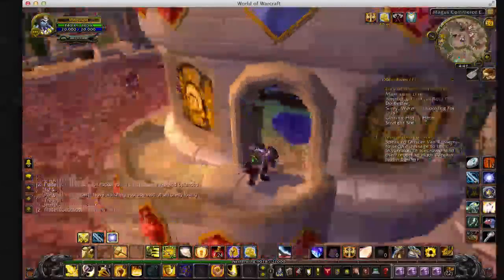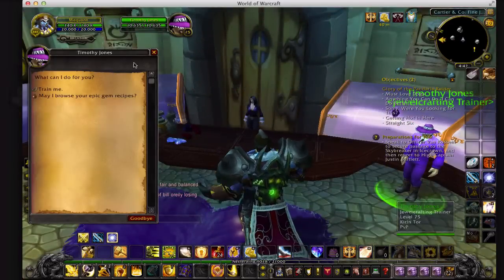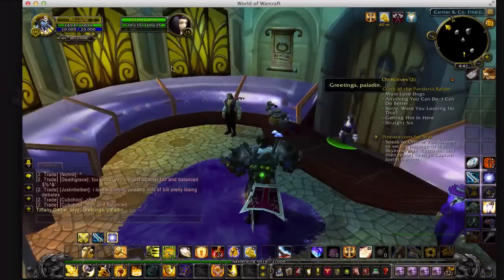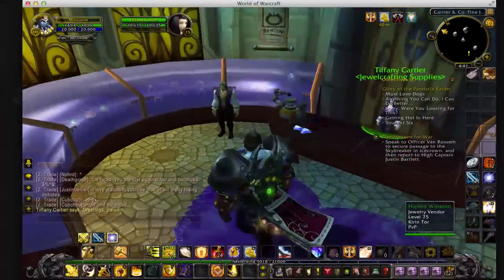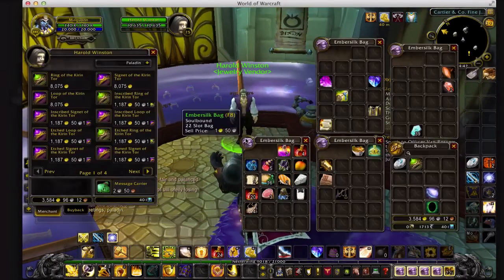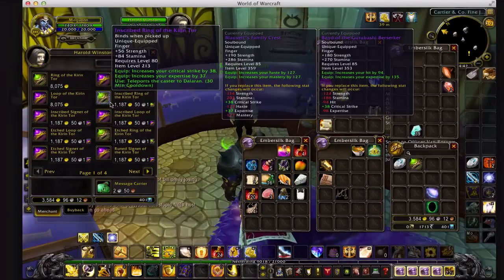Here I am. Here it is — there's a geography container here. This is Harold Winston, jeweler vendor, also known as Kirin Tor. And here you find all the different rings and stuff from Kirin Tor.